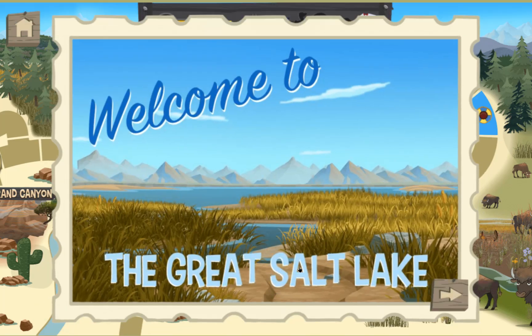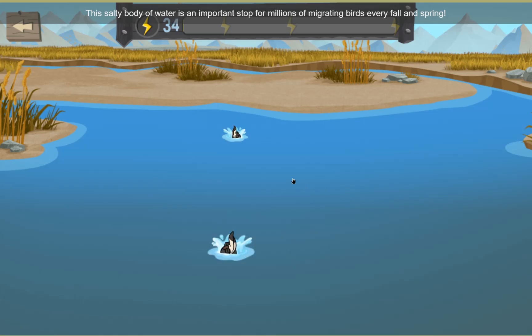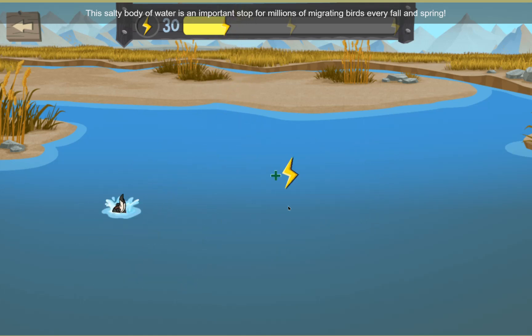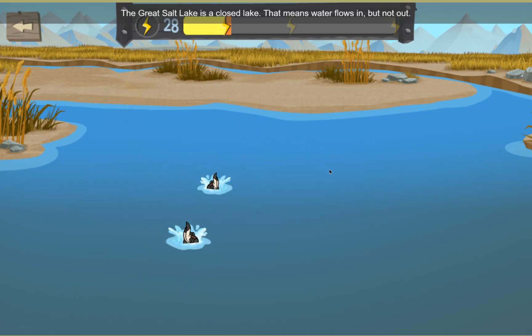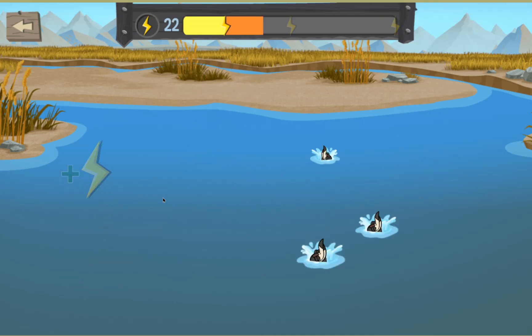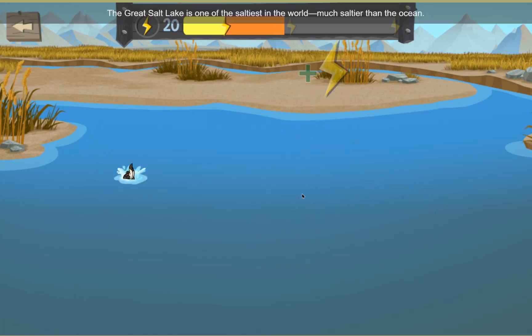Welcome to the Great Salt Lake. This salty body of water is an important stop for millions of migrating birds every fall and spring. The Great Salt Lake is a closed lake — that means water flows in, but not out. The Great Salt Lake is one of the saltiest in the world, much saltier than the ocean.